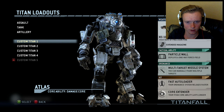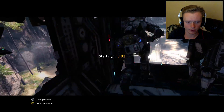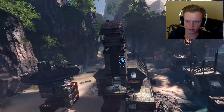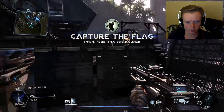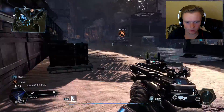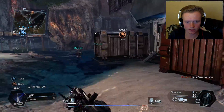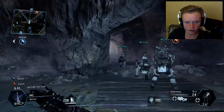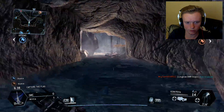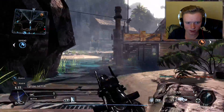I kind of want to go into my Titan because that means I can get the accelerator attachment for my Titan. It'll allow me to take out other Titans quicker. The accelerator attachment speeds up over time when you hold it down, so if you pre-fire things it gives you an advantage over other players.